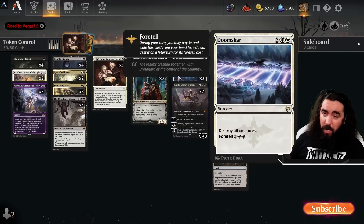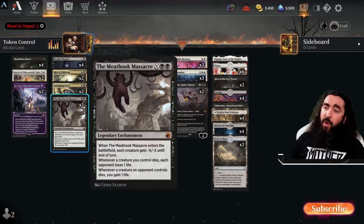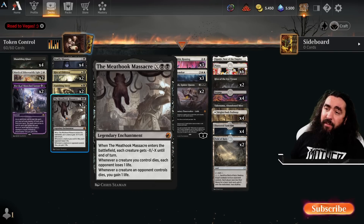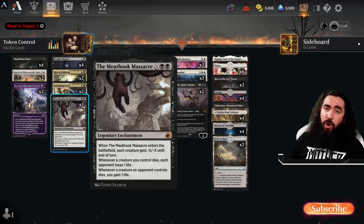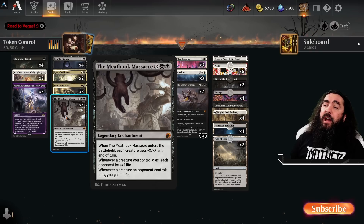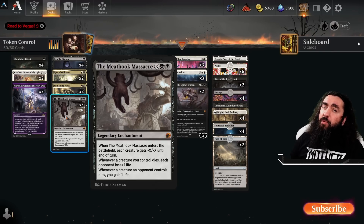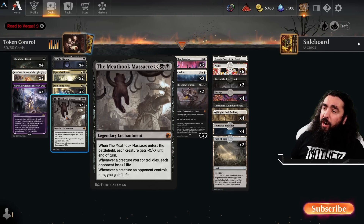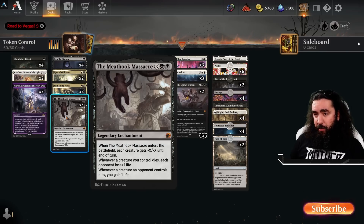Doomscar — our board wipe of choice — together with the Meathook Massacre! People have said if I could have a Meathook Massacre in a Mono Red deck, I would. And trust me, I would freaking do it! It is just such good removal — it removes, it gives you life. What else do you want? It is the comeback machine against so many decks that just give you the GG early!